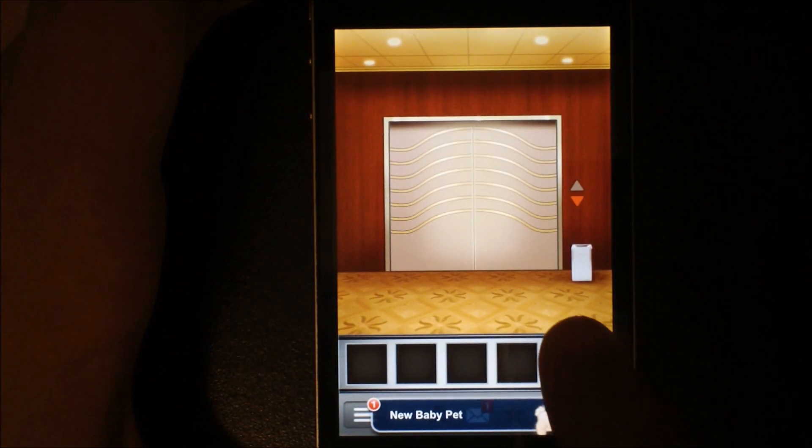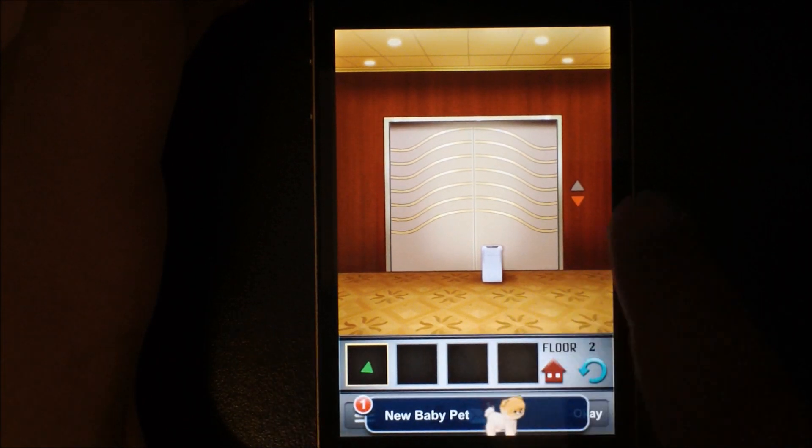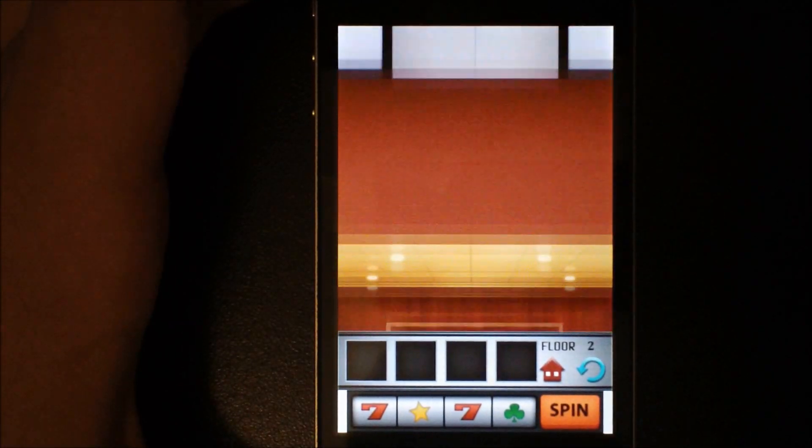Floor number two: see this trash can right here — you want to move it over. Get the arrow, get out of your items inventory down here, put it right there and then click it. The doors will open and click the arrow going up, and you're on to floor number three.